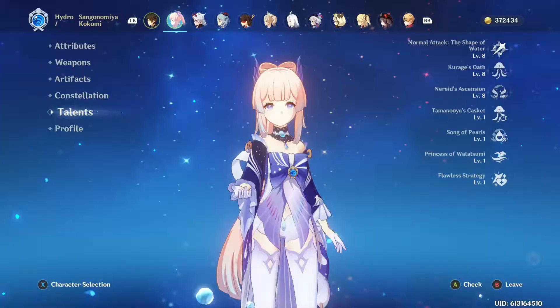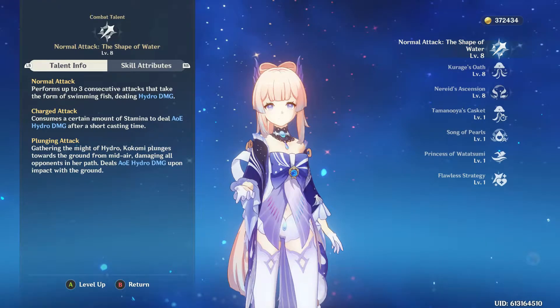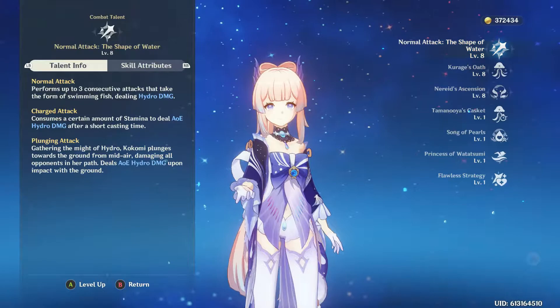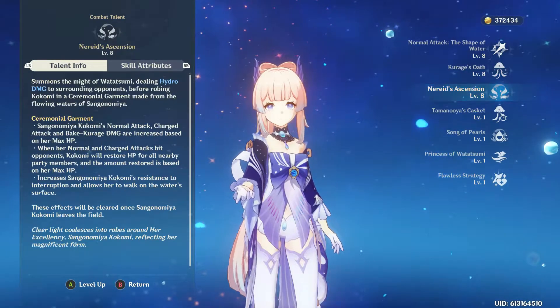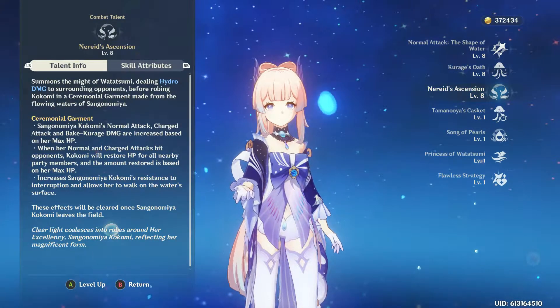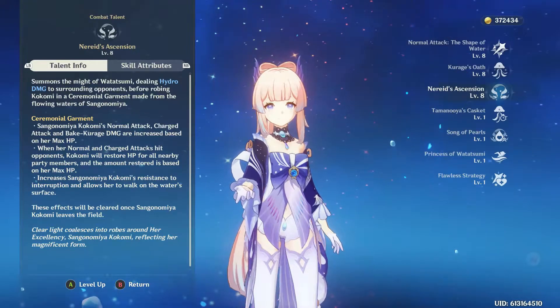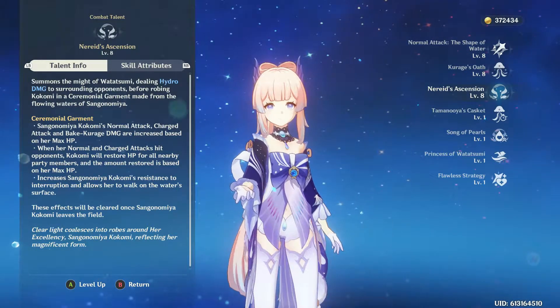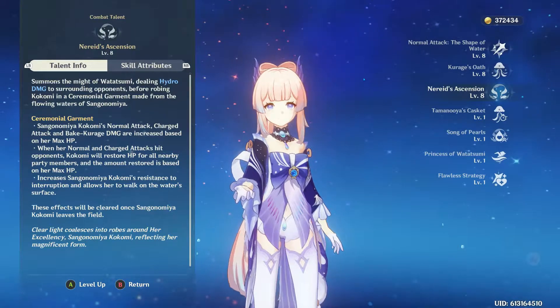This is where all the focus on HP and healing bonus comes into effect. Kokomi's talents scale directly off of HP, so the more HP you have, the more healing you do, and the more damage you do overall. After you activate her ultimate, your basic attacks also gain extra damage based off of her max HP as well.